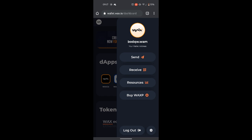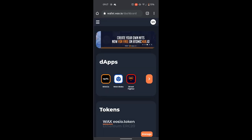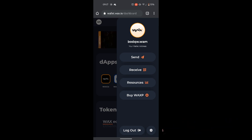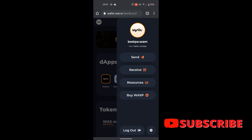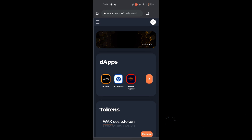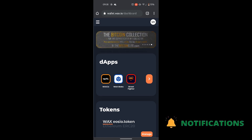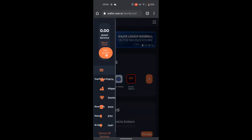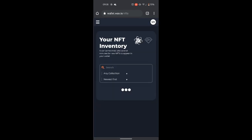Before I dive into that, just to show you guys, I'm on the WAX blockchain. As you can see, that's my WAX wallet. If need be, I will create a video showing how to create a WAX wallet, etc. But I'm sure if you Google it, it's out there anyway. So let's get to this — where my promo pack is. Go into my NFTs, my inventory.